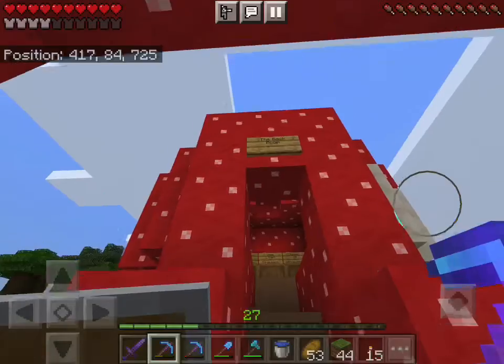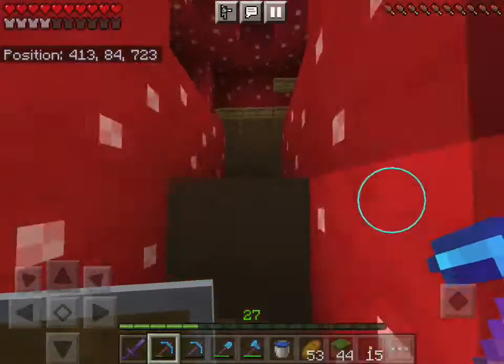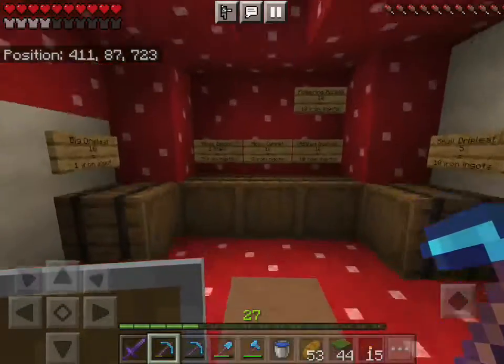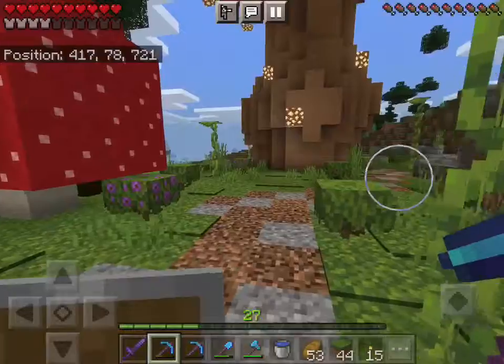So this is my shop — this is the rock room and I sell a ton of stuff in here. And this is the lush room for mushrooms and I sell some stuff in here too. I built all this in survival actually.